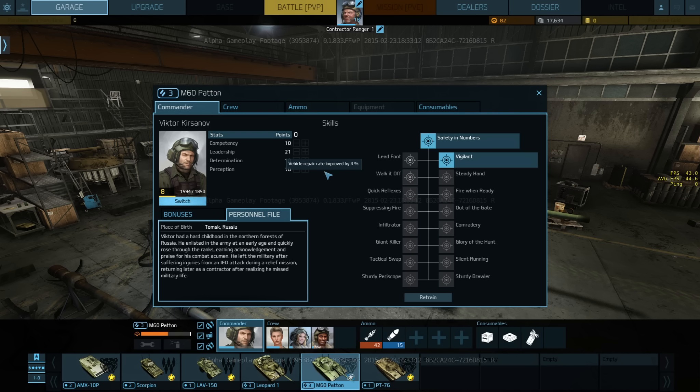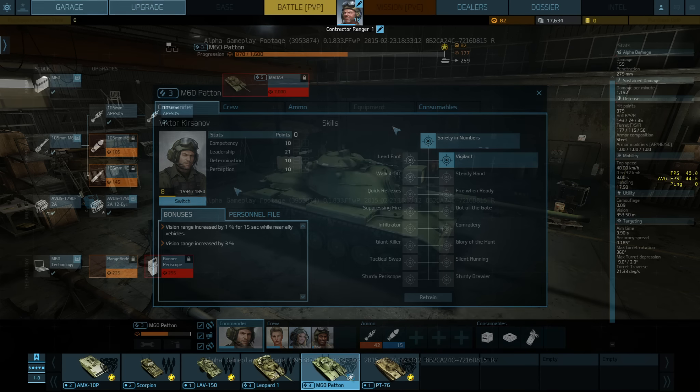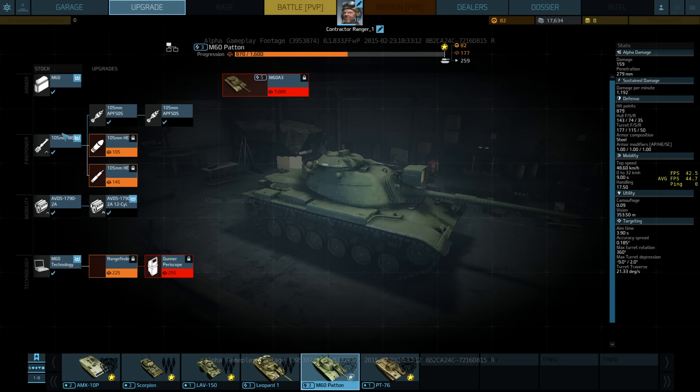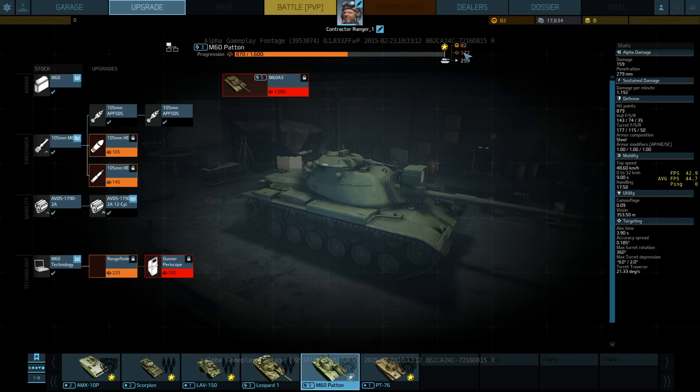And the commander — I think these first two that we've been given are kind of generalist commanders, which can be assigned to any number of vehicles, at least of certain tiers. Further on in the game, you'll get more specific commanders that are good with just a particular vehicle or possibly a limited selection. Each one has their little history and what bonuses they get, and they always come with one set of bonuses right off the bat.